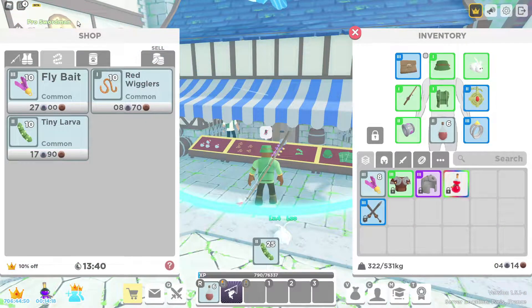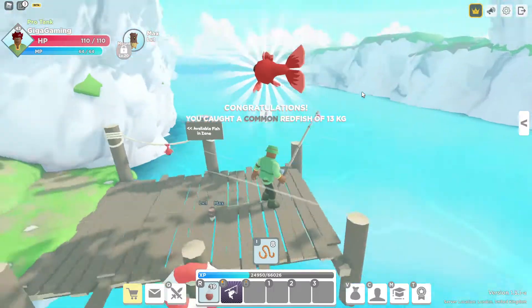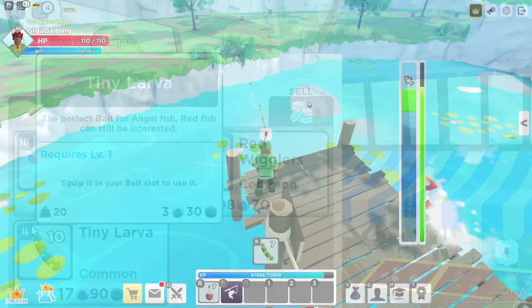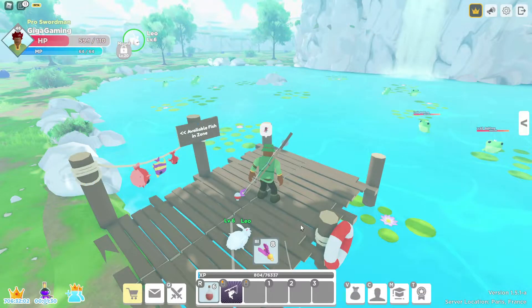Heading over to the second tab you will see three different kinds of bait for your fishing rod. The first bait is the red wrigglers bait, used in zone one. The second bait is the tiny lava bait for zone two, found right next to the woodlands. The third bait is the fly bait, which you'll use in Bullfrog Marsh.